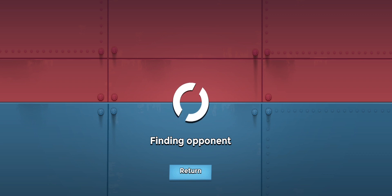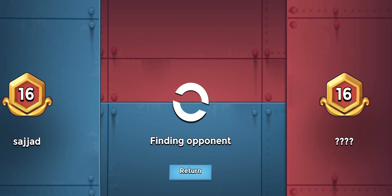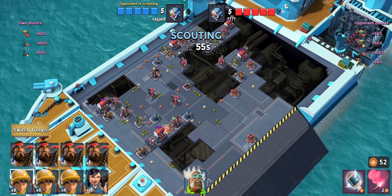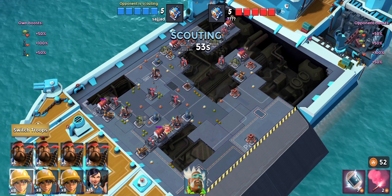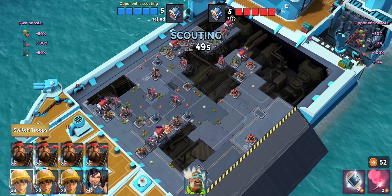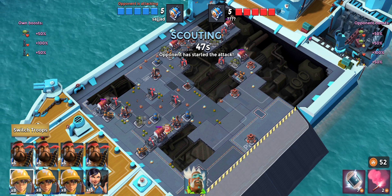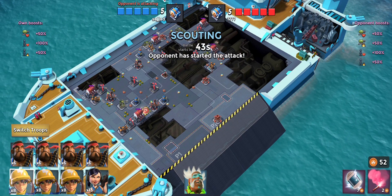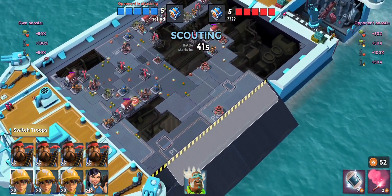We'll do one or two more attacks — the video is already getting a bit long. I have no doubt we can get into rank 17 with the building health and all those unlocks. Let's find an opponent. Rank 16 again. He's got loads of boosts — 50% building health, 50% defensive building damage, 100% troop health, 30% troop damage.